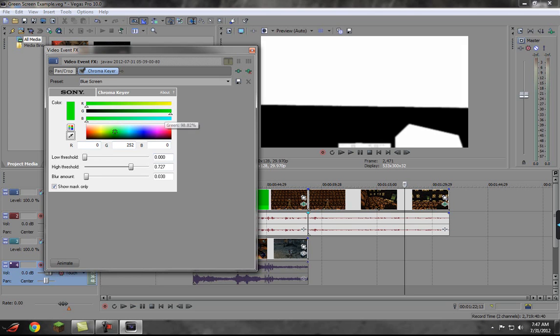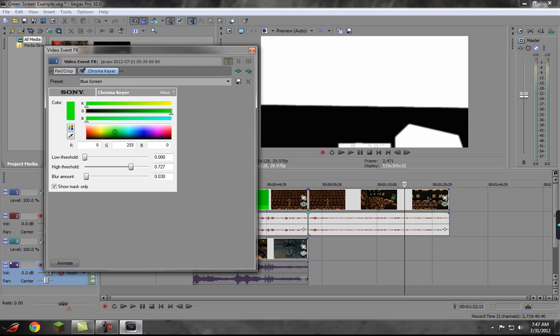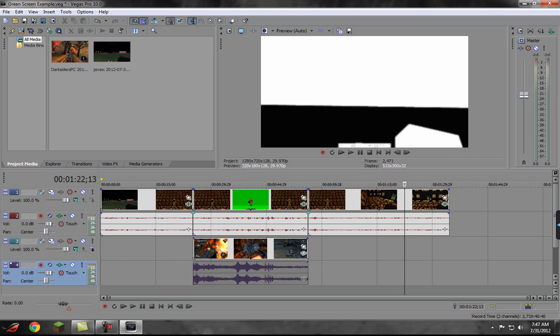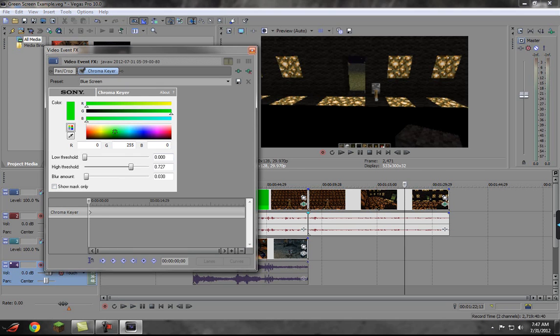And if you want to, you can change the colors to make it work. But mine's already tuned, memorized from last time. That should all be good. Then you click Animate, and then you click the Exit button. But first you turn the mask off, and then you click Animate, and then Exit.